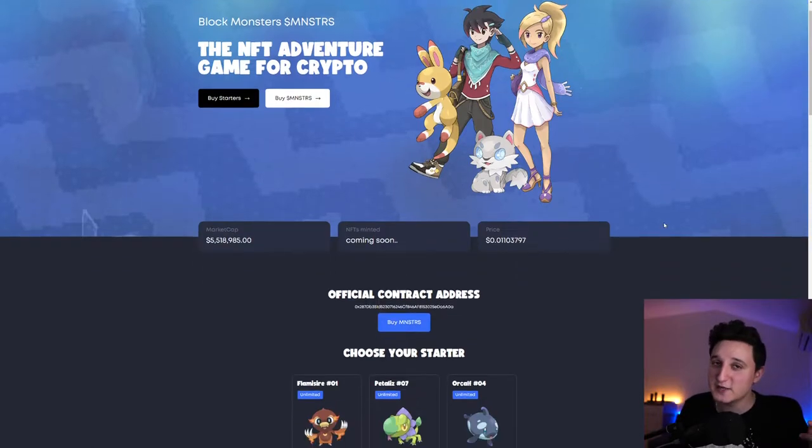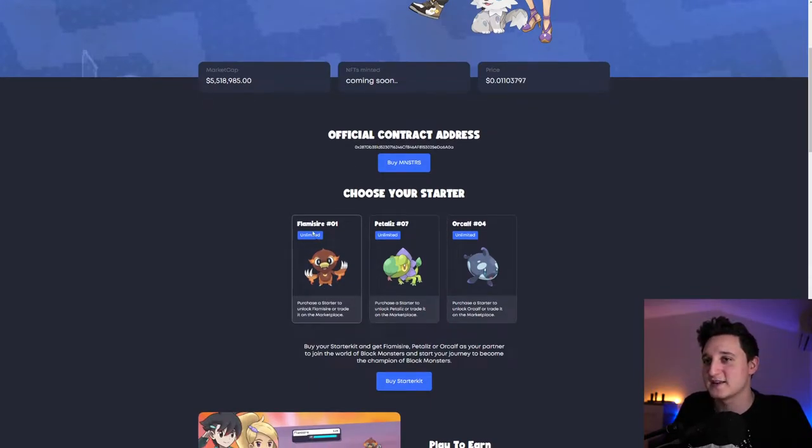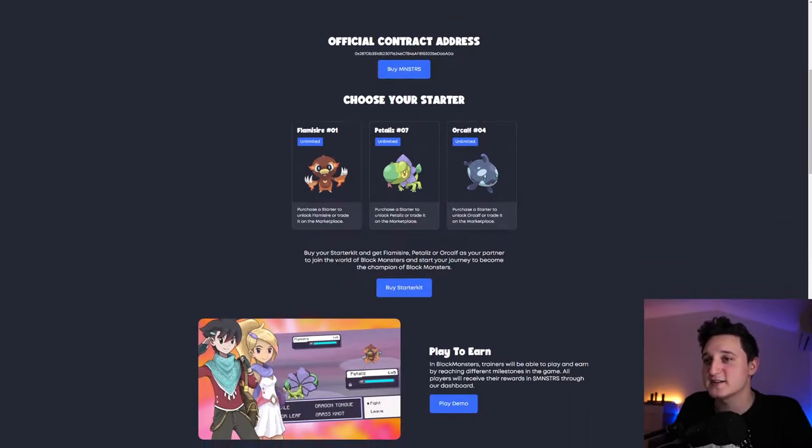It's a pretty new NFT game. It's still not released, but pretty soon you'll be able to use these guys. It shows the official contract address, and it says choose your starter. This guy's called Falsy Sire — purchase a starter to unlock Falsy Sire or trade it on the marketplace. Buy your starter kit and get Falsy Sire as your partner to join the world of Block Monsters and start your journey to become the champion.